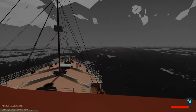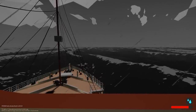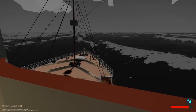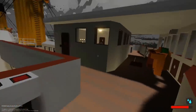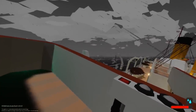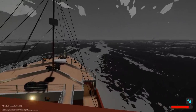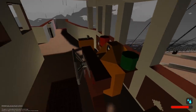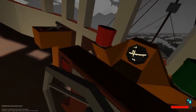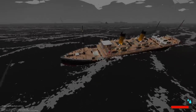We haven't done an actual survival tsunami scenario in a long time in sinking ship survival, so I think we're gonna do that today. The ship is handling these waves pretty well — as I say that we're listing really hard, but I think we're in decent shape when it comes to the waves. Oh dear, it's bouncing — okay, I think we're okay. We have a tsunami on the way!